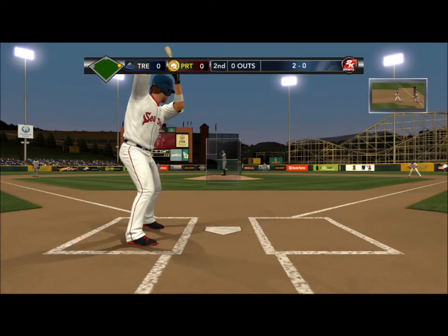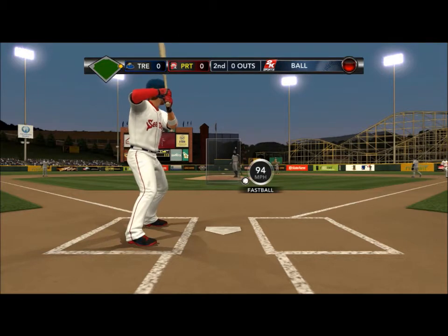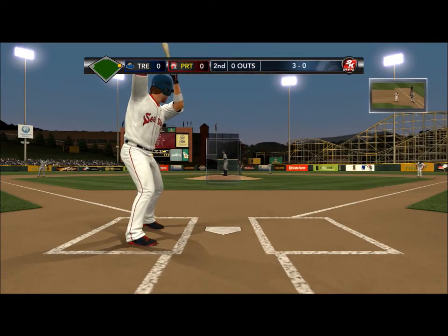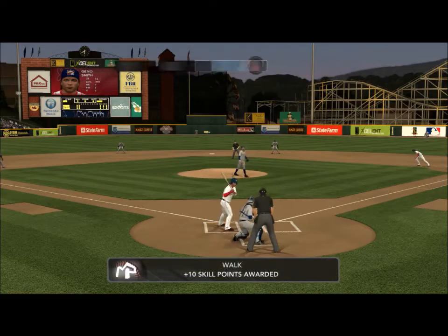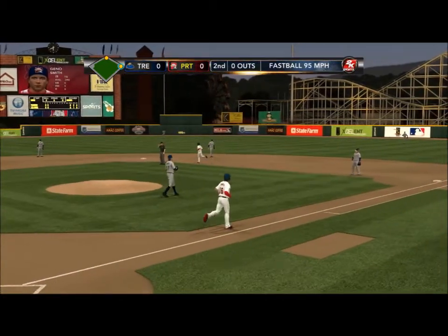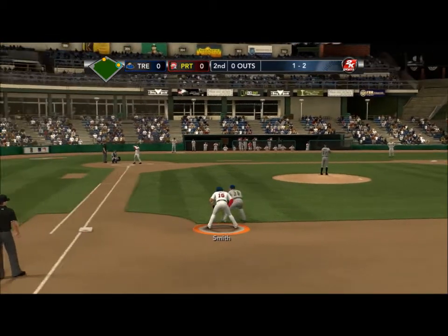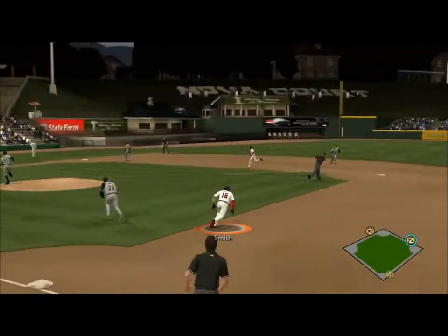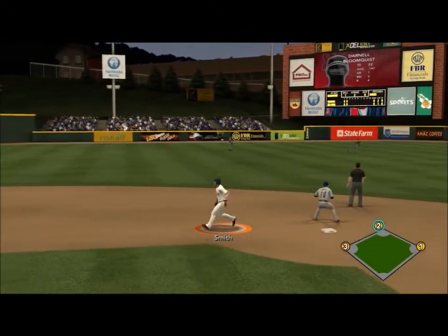It's 2-0, this pitcher is afraid of me I guess, and he's going to throw another ball. My player is really high in contact and I only had like 3 extra base hits out of my 40 hits, so I've been hitting a lot of singles, not that many home runs. That's what's going to happen in Double-A — if you haven't played MyPlayer before, the stats are really low to start so you're not going to hit for that much power.